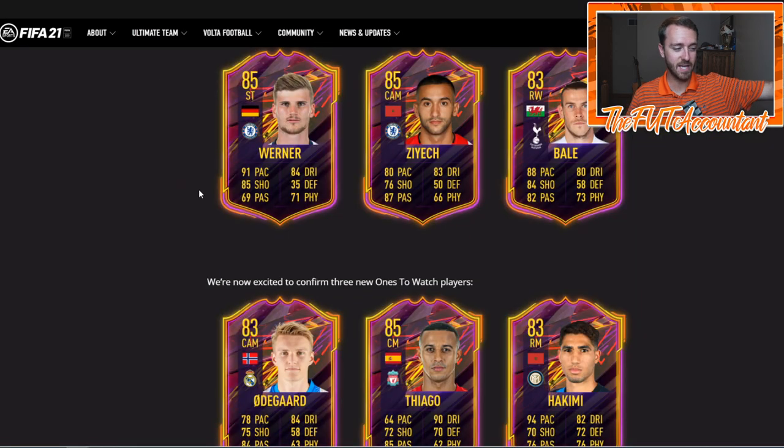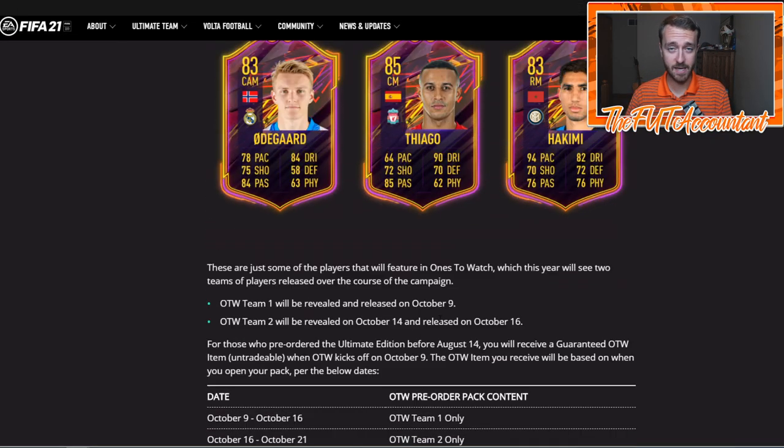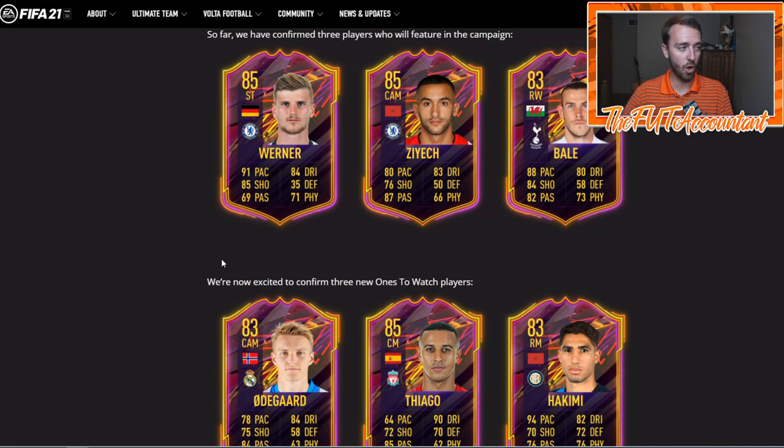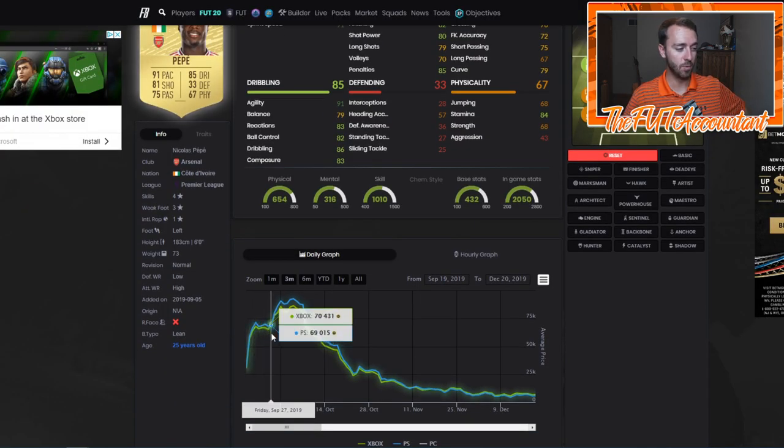We already know guys like Werner, Ziyech, Bale, Odegaard, Tiago, and Akimi. People are going to be investing in these cards from day one — at the very start of the web app, people with enough coins are going to start buying these cards because they're going to rise. They are honestly going to rise because they're most likely going out of packs on that first Friday. Some of them might actually be in Ones to Watch Team Two, since EA Sports confirmed two teams of Ones to Watches. If Timo Werner is not in Team One, his price might actually dip after that.